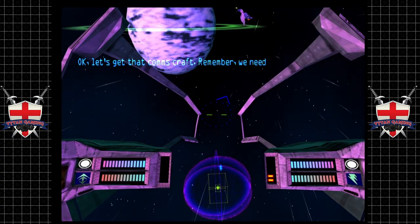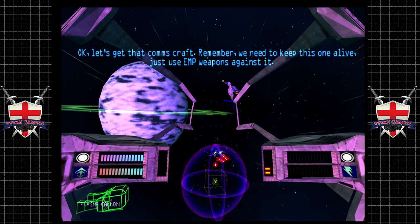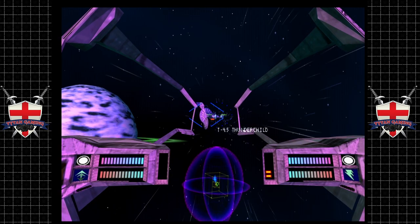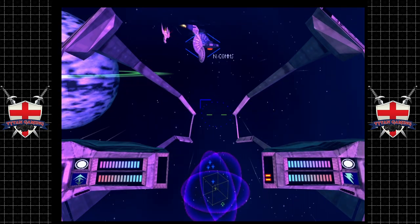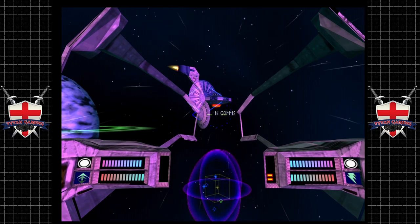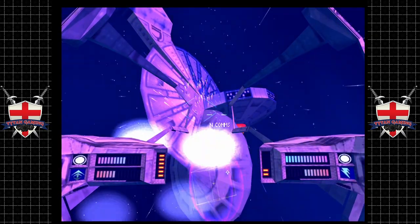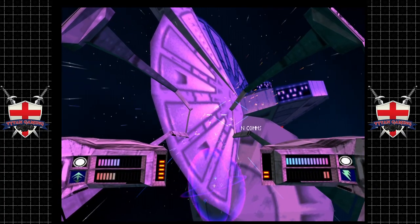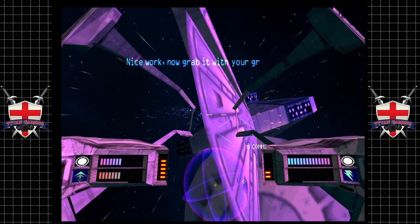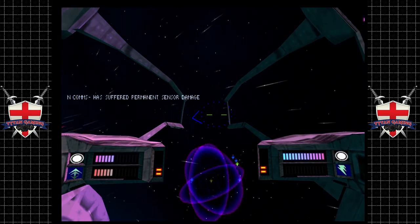Let's get that comms craft. We need to keep this one alive — just use EMP weapons against it. The Demon doesn't have standard or AS lasers, it's all about fancy weaponry. We do have our EMP weapon and a scatter weapon. Let's see if we can disable this bad boy. There we go. Permanent sense of damage. Nice.